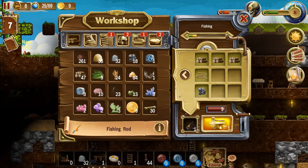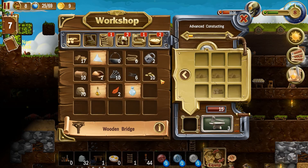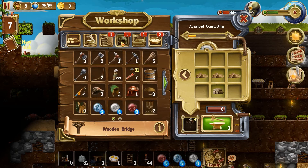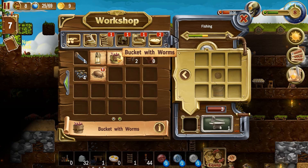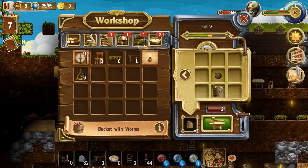Iron ore — two, three, four. Wooden bridge, cool. Planks wood — that doesn't give that much and it takes a lot of planks to make, kind of expensive. Bucket woodworms — I guess they need that for fishing. Let's build one of those actually because I don't have that many buckets. One is good, don't need more.